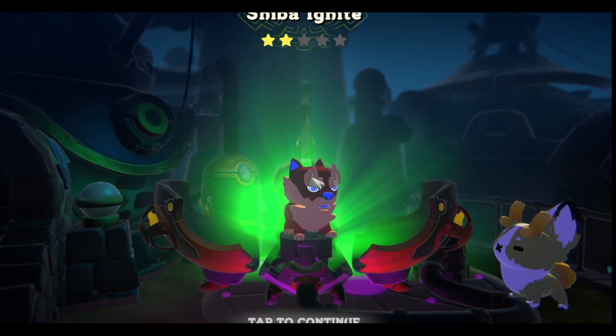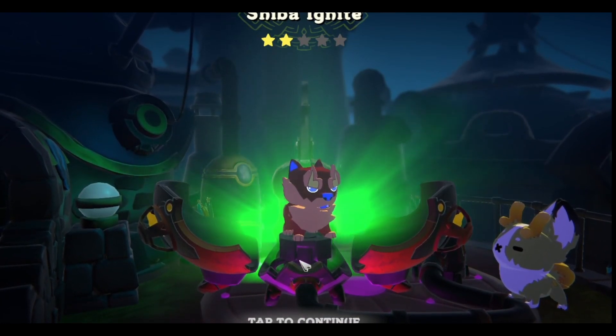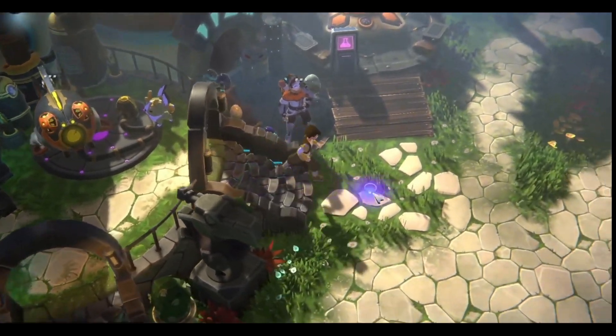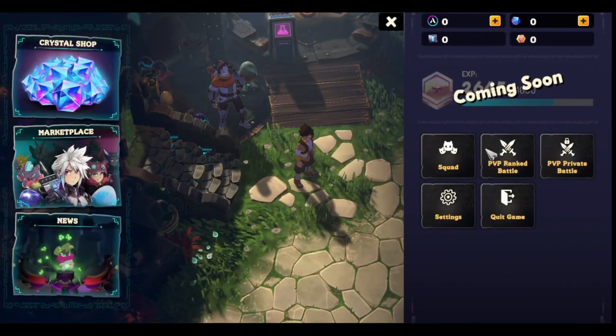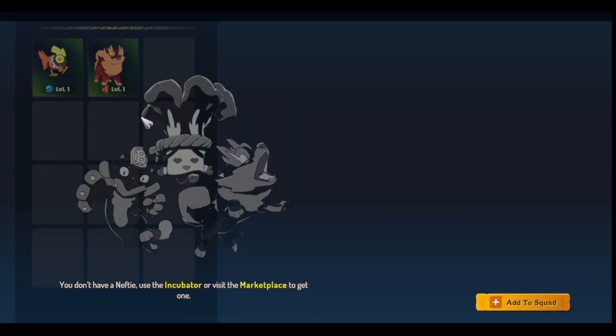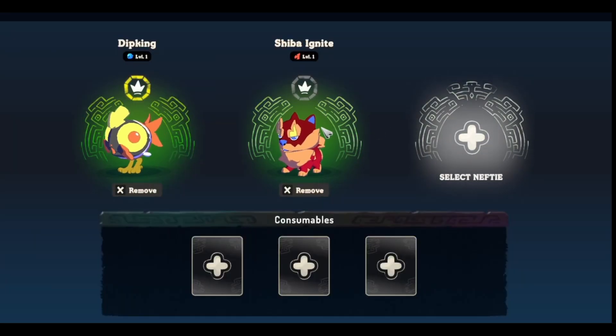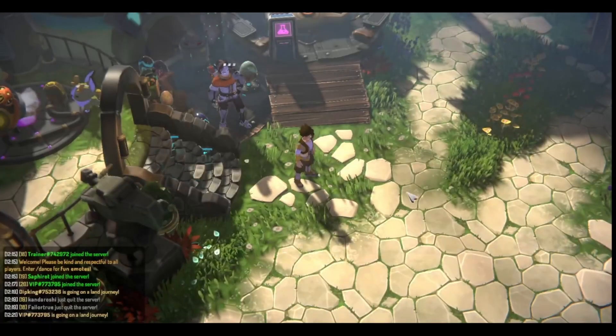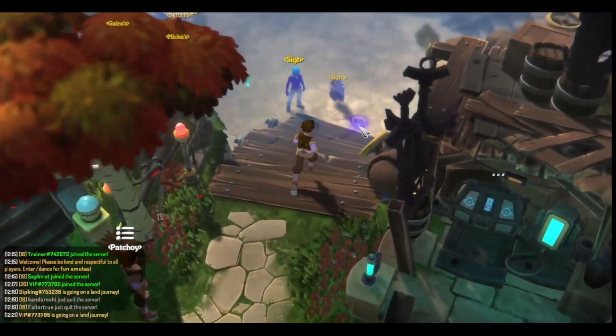Once it goes to this, you can just tap on it or click on it, and it will show you what neftie you got from your egg. So we got an uncommon two-star Shiba Ignite. Now once we have hatched our neftie, it is going to be added onto our squad. As you can see here, we got our Dip King, which we start out with, and then our starter egg hatch, which is a Shiba Ignite. Now that we have two nefties on our squad, that means we can head over to the portal and actually move on to the last process, which is the land tutorial.